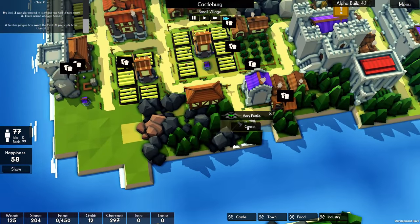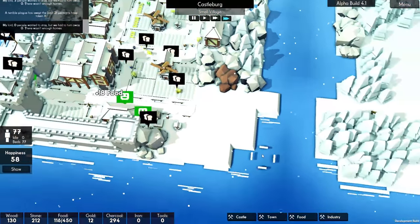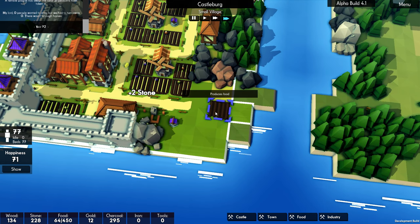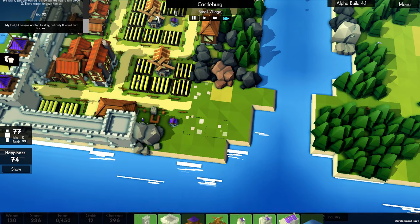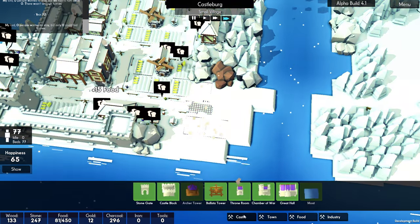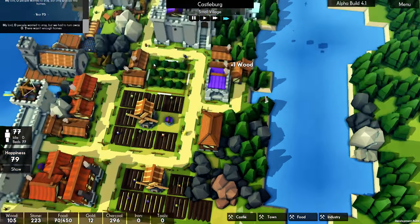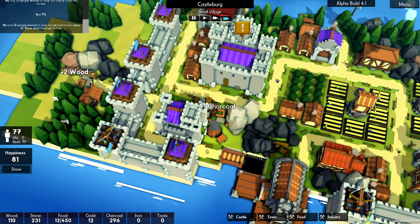I'm going to pop down a tower there to protect this area. But we are hurting for food — that needs to be resolved quite quickly. We could build up another area around here for a windmill, or we could have an orchard there. I think the windmill would be the better option. We'll bring our road one further in, and we'll build up another windmill right there, then some farms all the way around it. Something just collapsed — I'm not sure what it was, though.